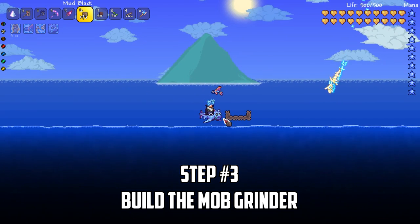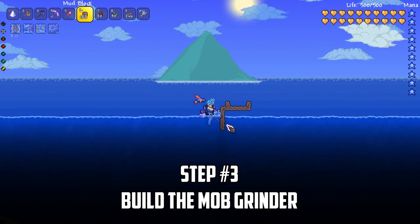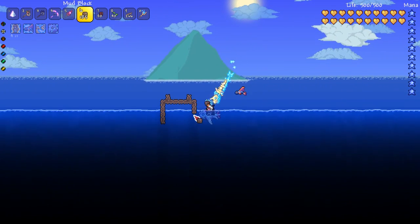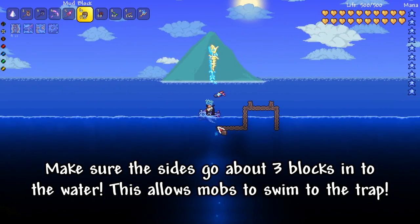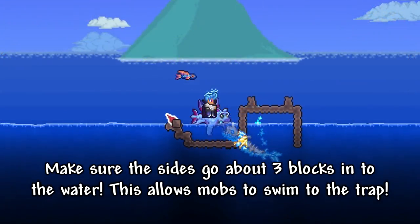Now we're building the most important part of this farm, the mob grinder. From each side of the U-shape, build about 5 blocks down. You'll want the blocks to go about 3 blocks deep into the water, so adjust this as necessary.